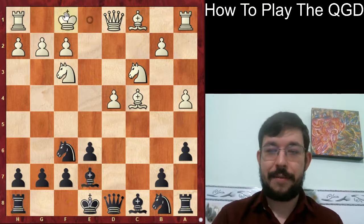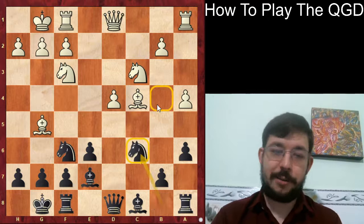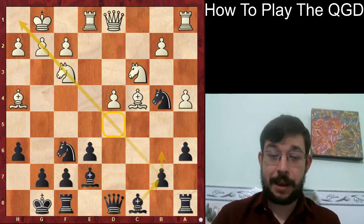And if they stop it with a4, we can simply play Nc6 or Be7 and just develop our pieces on natural squares - the knight on c6, the bishop going to the long diagonal. Also worth keeping in mind is that your knight is going to have a very good square on b4, which will allow you to keep a good hold over the d5 square. So after h6, Bh4, Nb4, once you get the bishop there, you're just very safe and it's very hard for White to whip up any sort of attack.